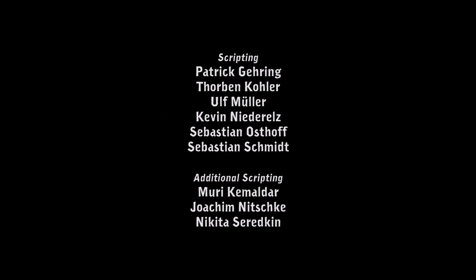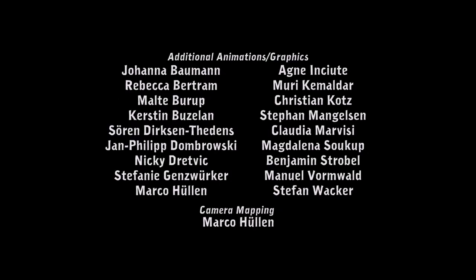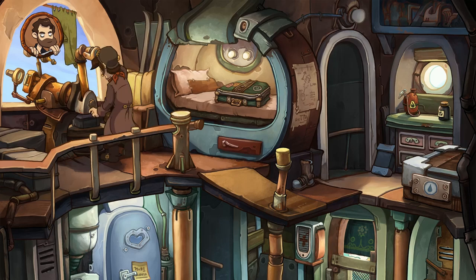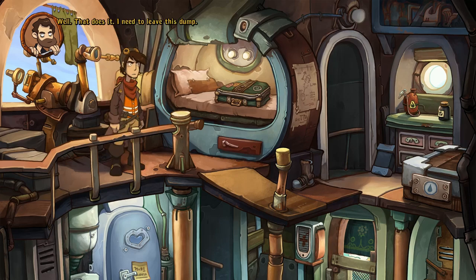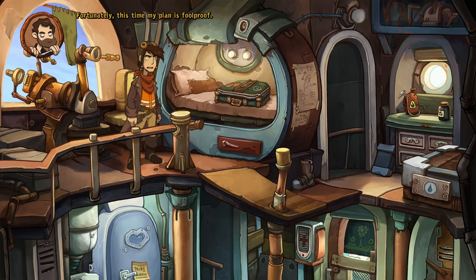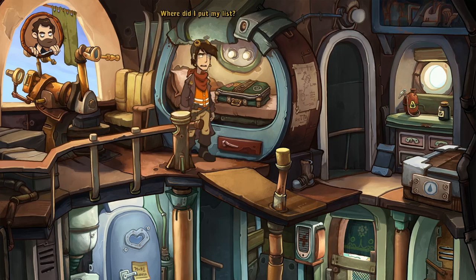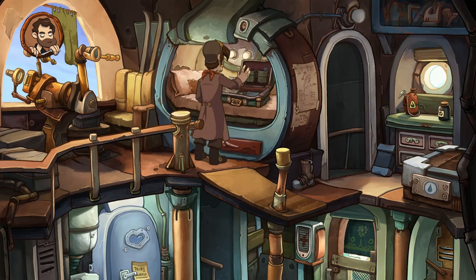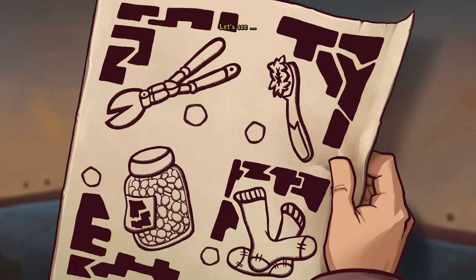I'm already getting excited and I haven't even seen the intro. Oh goody! We got our first achievement — Kindergarten! A life of order and happiness... that was junk too. Well, that does it — I need to leave this dump. Fortunately this time my plan is foolproof. Something will go wrong. Where did I put my list? I really have to get away from this junkyard.